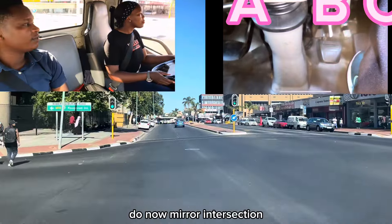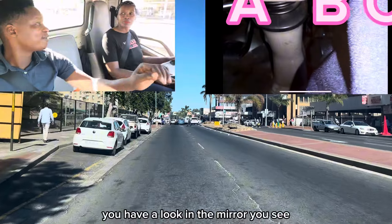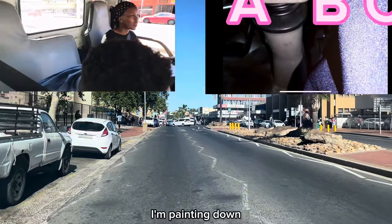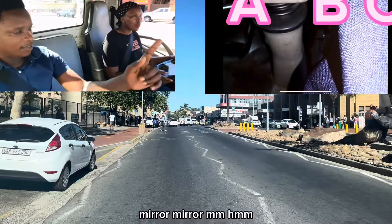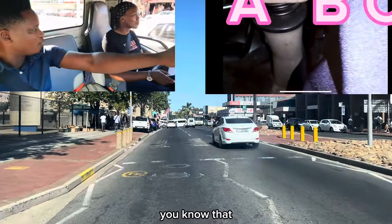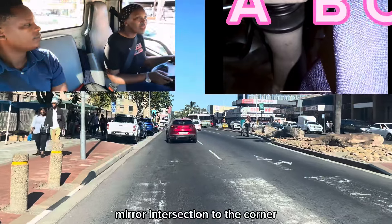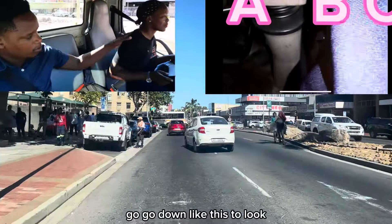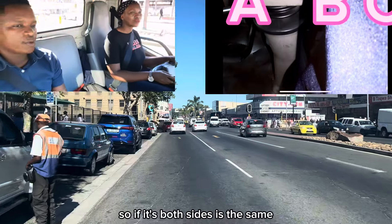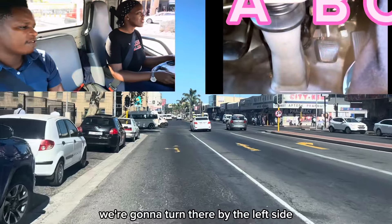Mirror, mirror to the right — most of the bit. This is not the mirror, this is the intersection part. So you say mirror, intersection — today to the right. Do it again: mirror, intersection, using that corner. Look at me — mirror, this one, and then intersection — do you see how I'm pointing down? Do that. Look at the mirror, then go down to the corner. If it's both sides: mirror, intersection left, intersection right. You understand? More speed — we're going to turn there by the left side.